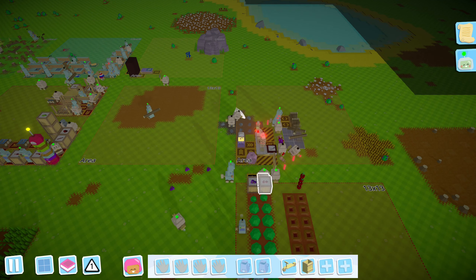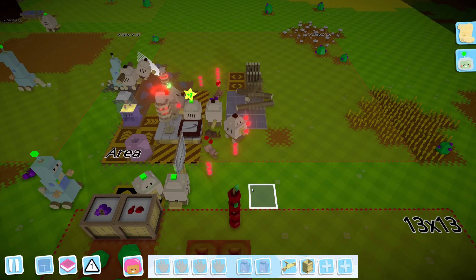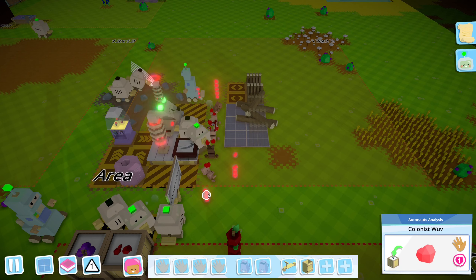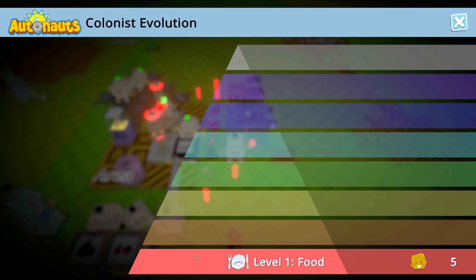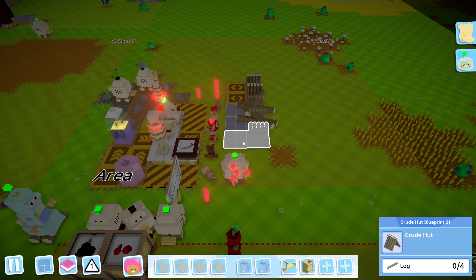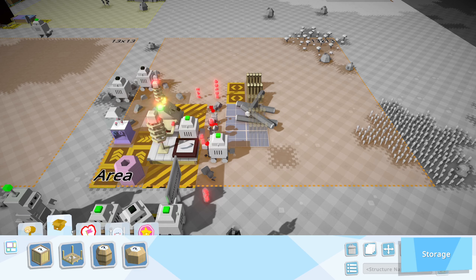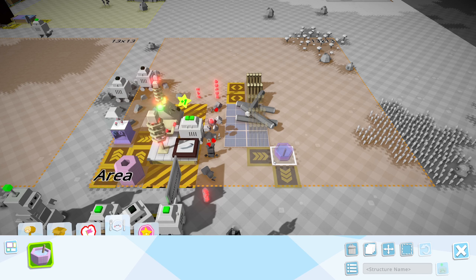Welcome back to Autonauts. Last time I got some good science stuff going as well as all the automation stuff I already had. I looked up online how to get the better upgrades — you can get an x10, so that's 10 times more. It's something about evolution; it doesn't seem to tell you in-game how to do that. But looking online, for level 2 it said I need to put the colonists in huts and give them the tier 2 food, which I can get from the food mixing pot I also unlocked last time.